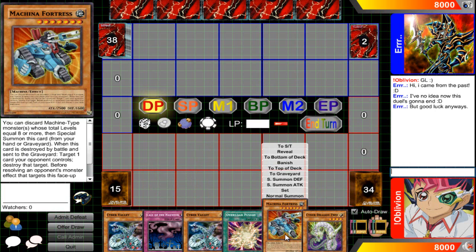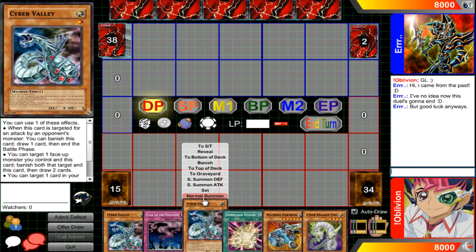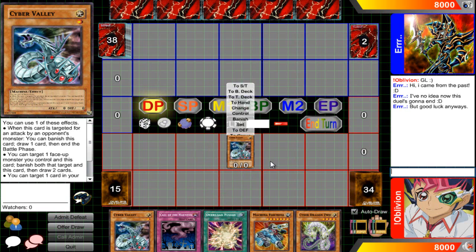I drew in pretty decently. I just don't really know what this hand can do. What I really need is a Cyber Dragon — that would do me good — and a Power Bond. I honestly don't really know what I want to do with the deck yet. I do know I want to make it an OTK deck.